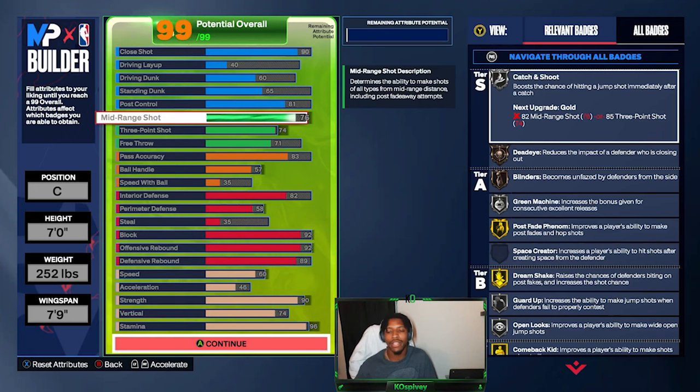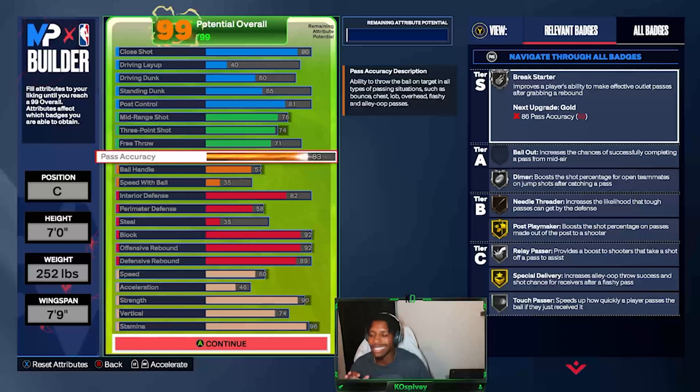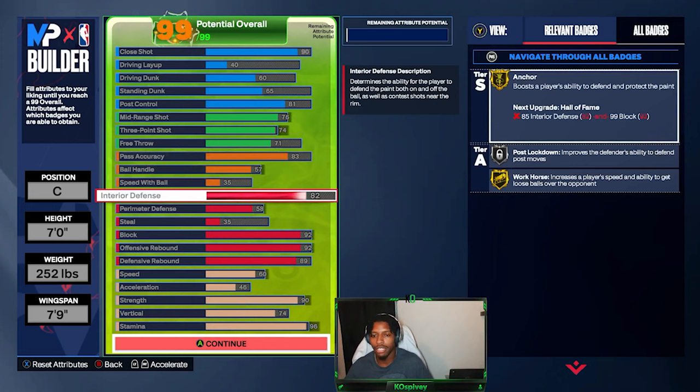76 mid-range — you can green with that. 74 three-point — you can green with that too. 83 pass accuracy, just to make sure you get good passing. If you get out of the paint with it, with post playmaker, you can pass it back out and they should hit that shot.